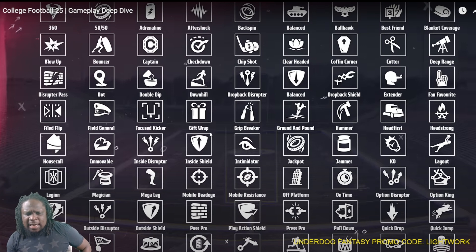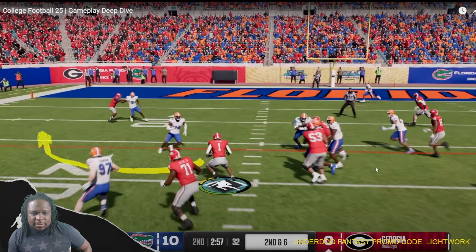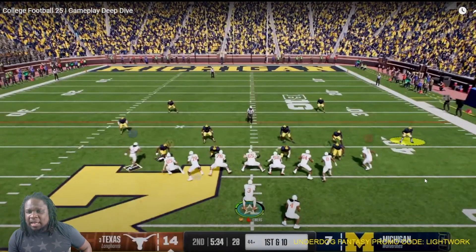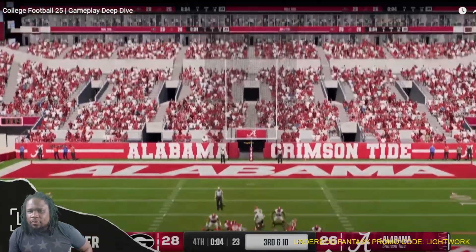What I've been hearing is that these abilities are not overpowered. Because if your wide receiver still has a catching ability, he can still drop the ball, especially in pressure situations. I did like this sidestep — I did like this. But I feel like only certain players should get that, depending on weight and their build, height, weight — all that should matter.